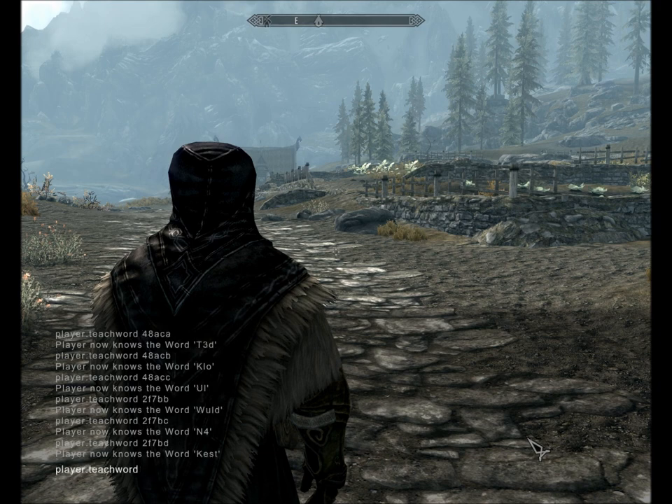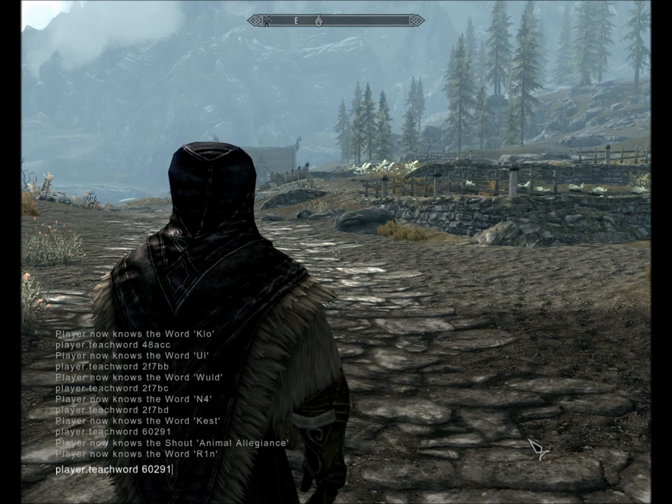Animal Allegiance is 60291, then 2, 3, 4, 5. Elemental Fury is 3291D, then E, then F.